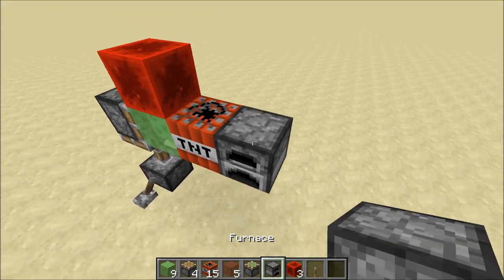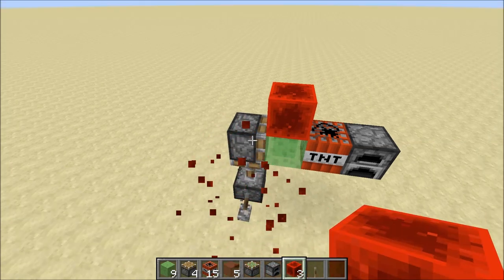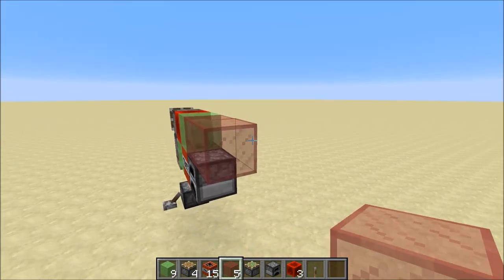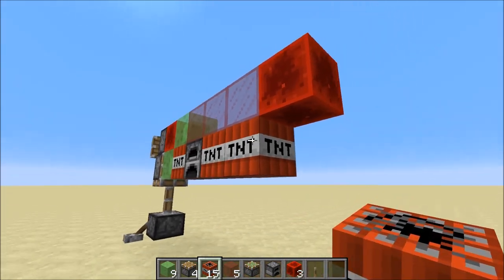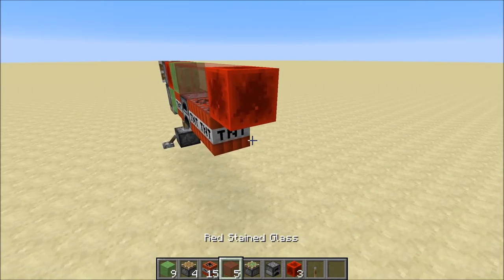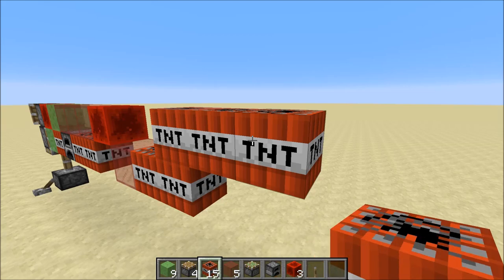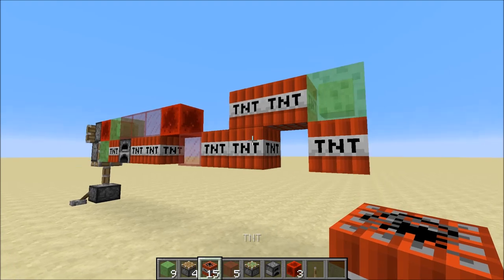You might have noticed there's a furnace in my inventory — we actually place that right now. It's intended to make sure this piston doesn't extend. We get a piston facing towards the back, then one, two, three glass blocks, then a redstone block. We put some TNT below here. I'm building the entire thing in two segments — first one half and then the other half. Then we get a little air gap, one glass, TNT going up, up, up, and we keep going. Then we get a slime block at the front and a TNT there.